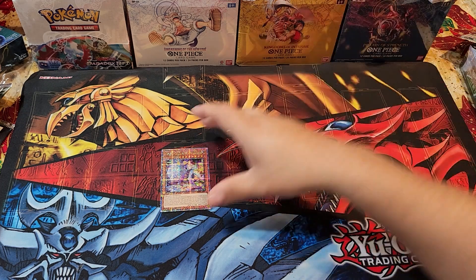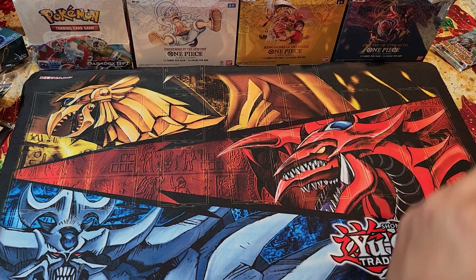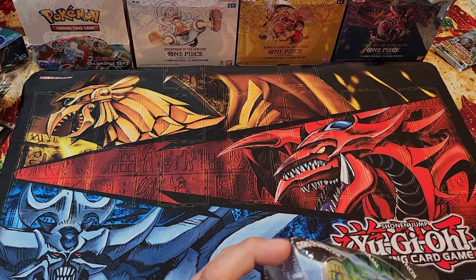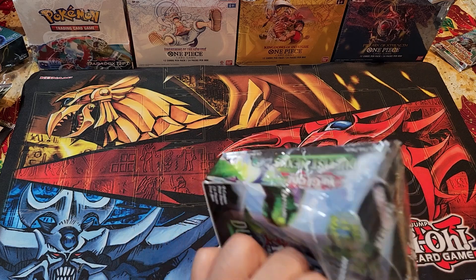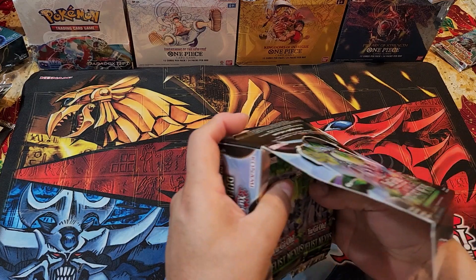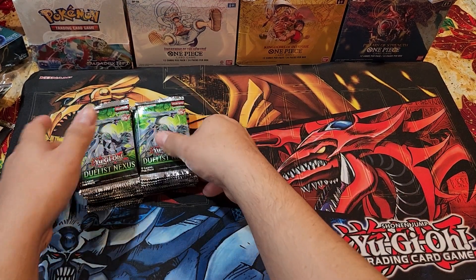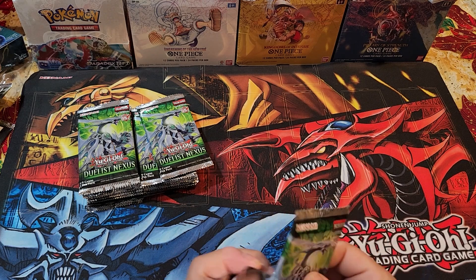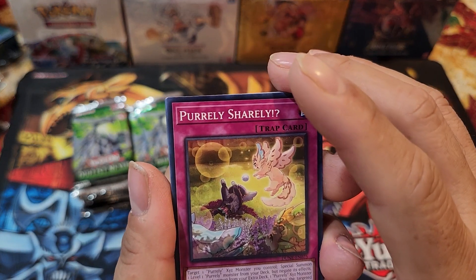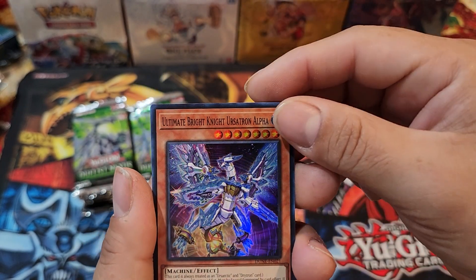Now moving on to Duelist Nexus — we pulled a quarter century from Monstrous Revenge, that's pretty cool. Here we go, Duelist Nexus, 24 packs. It's a pretty good set. Hopefully we can pull some quarter centuries from this one as well. We got Purely Shirley, Beta Evolution Pill, Super-Heavy Acnimal, Ultimate Light, Nemleria, Greed Jar, Realm Resonance, and Diabolica.